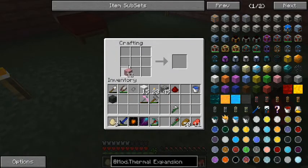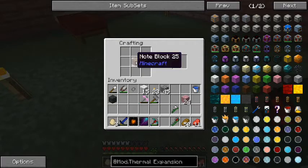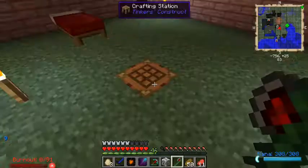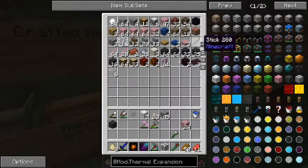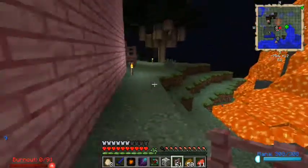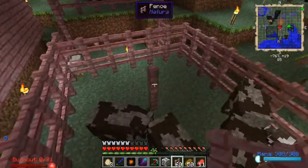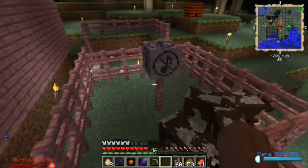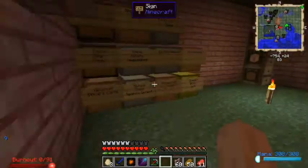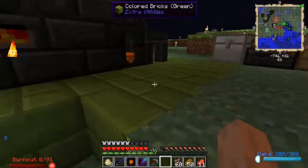If you are as annoyed as I am by the sound of animals squeaking and squawking around your base, you can make a sound muffler. First you make a note block, which is a vanilla thing you're probably familiar with, then you surround the note block with some wool and you get the Extra Utilities sound muffler. We'll grab a fence post, place this thing outside, and put the muffler on top. No more moving. I think that'll even muffle the sound of chests, if you put one near your chest.